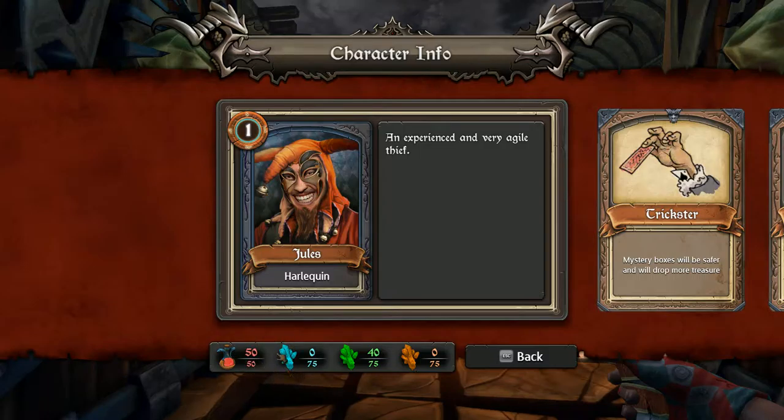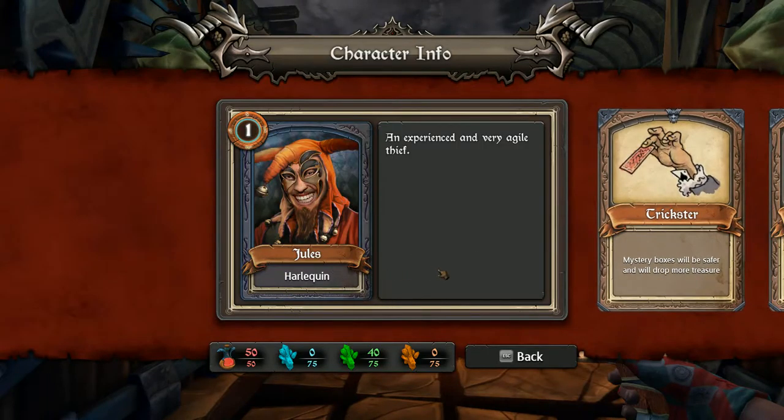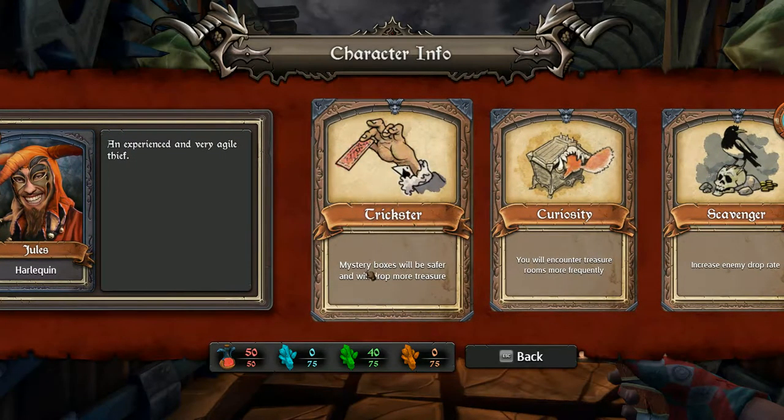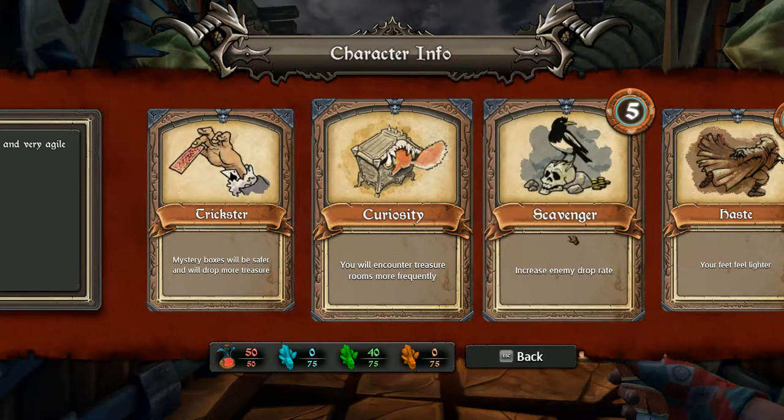So everybody has different starting stats. The default is 100, 100, 100, 100, and plus five per level. I have 50 and then 75 on those. Some of his abilities: Trickster — mystery boxes will be safer and will drop more treasure. We'll get to those in a bit. Curiosity — you will encounter treasure rooms more frequently. These two go hand in hand, that's what this guy's specialty is.